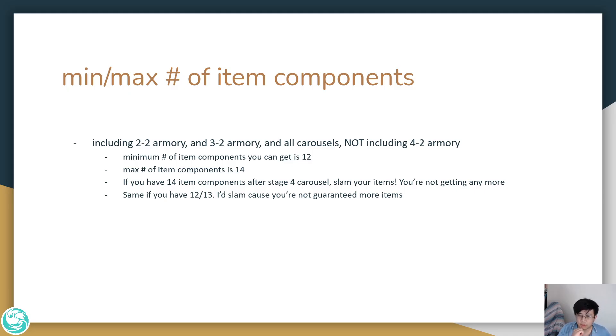With that knowledge, if you have 14 item components you should definitely slam your item because you're not getting any more. If you have 12 or 13, I strongly recommend slamming an item because you're most likely not going to get any more items.